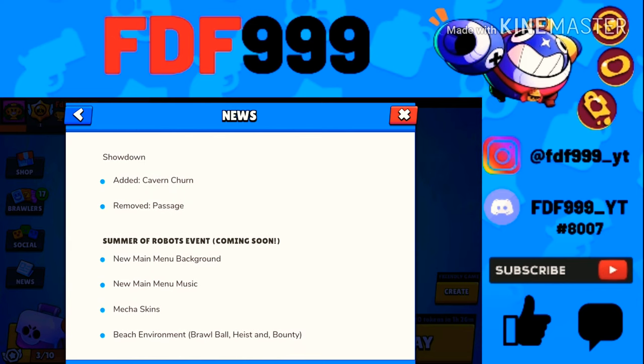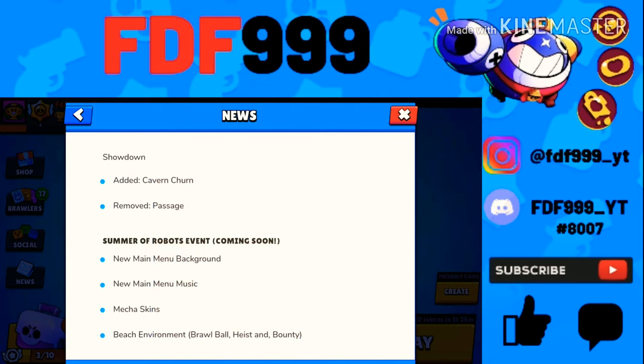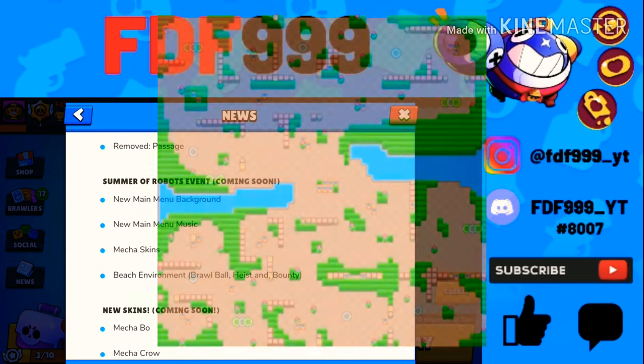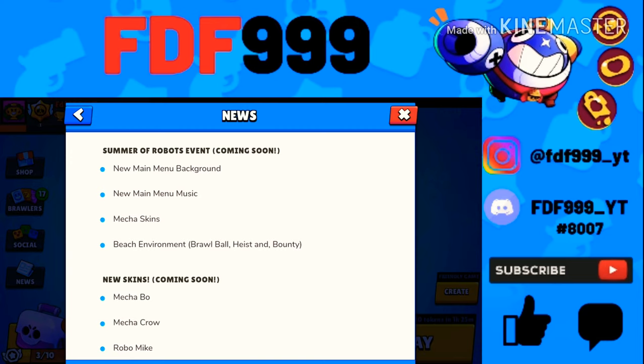For Showdown, they added one of my most hated maps, Cavern Turn. If you go any brawler besides Shelly or Bull, you're stuck on the outside, and if you try to go in you get ambushed, and if you throw you eventually get pushed in or die to the storm and get ambushed again — I hated that map with a passion. They also removed Passage, which was really fun. You could go Jesse and spawn her turret, go Piper because of all the bushes, or go Daryl and Bull.